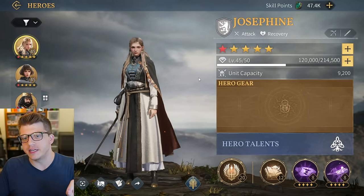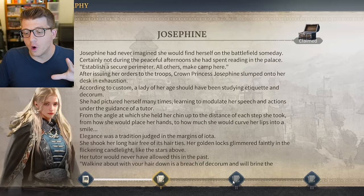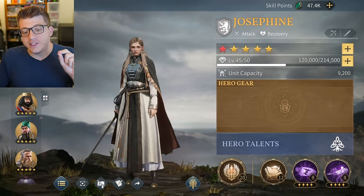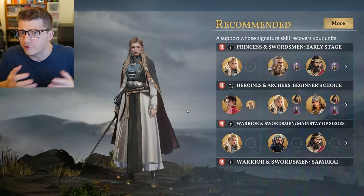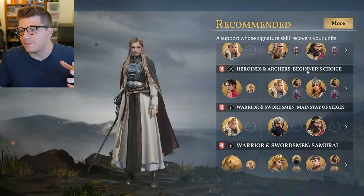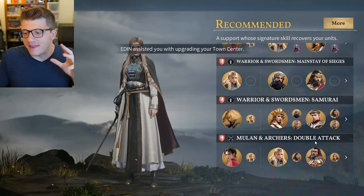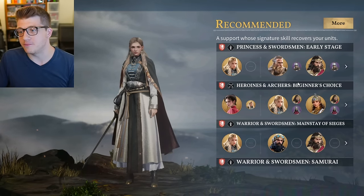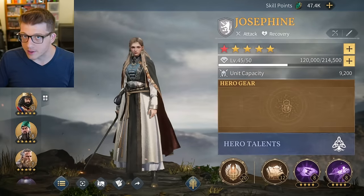Every hero has a biography that unlocks as you level their rank - each rank unlocks a new biography and some nice goodies to claim. There's also a tutorial button that's super helpful for new players who aren't sure what direction to build their hero or who to pair them with. For Josephine, for example, there's an early stage build for when you first start, a beginner's choice option with some legendaries, and more specific options for sieging or a double-attack strategy. This tutorial system for recommending different hero combinations is super thoughtful.